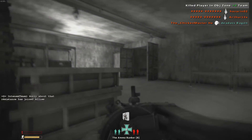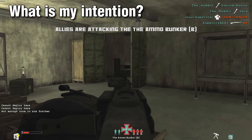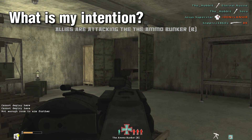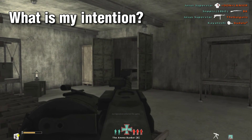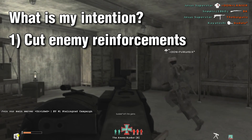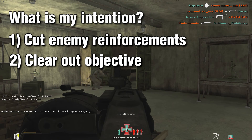Now that you understand the difference between artillery and mortars, let's move on to the big question: what is my intention? From experience there are two main reasons why you should drop either artillery or mortars. One: to cut enemy reinforcements coming back to the objective. Two: to clear out an objective so you can cap it quickly.